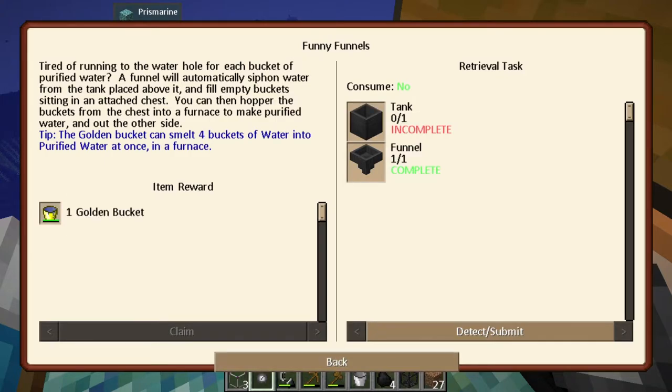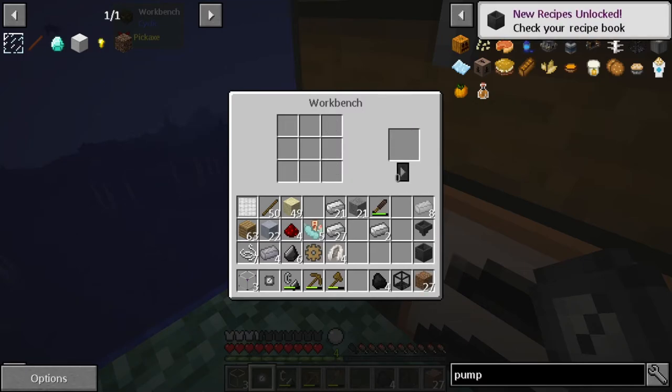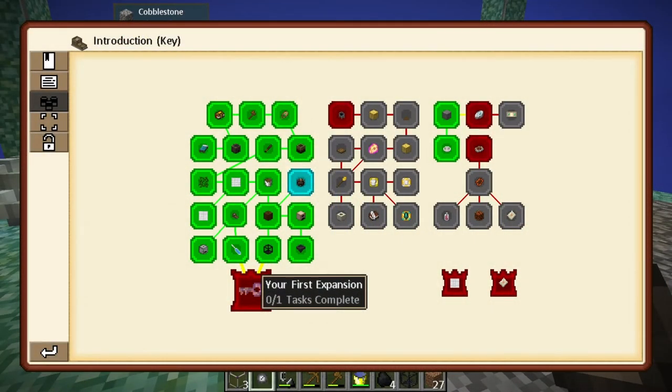The golden bucket can smelt four buckets of water into purified water at once in a furnace - and it looks like we get one from this quest, which is awesome. Let's go ahead and make this tank. We got our tank, our funnel, and our water pump, so next episode we'll probably be able to make a water station and maybe even create an automated area to get purified water.